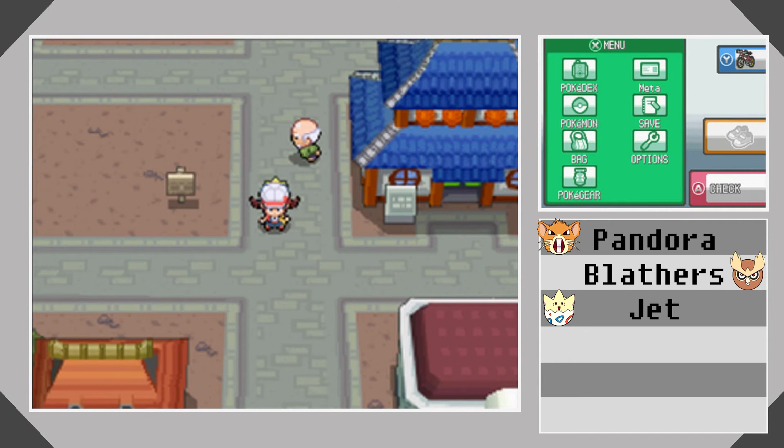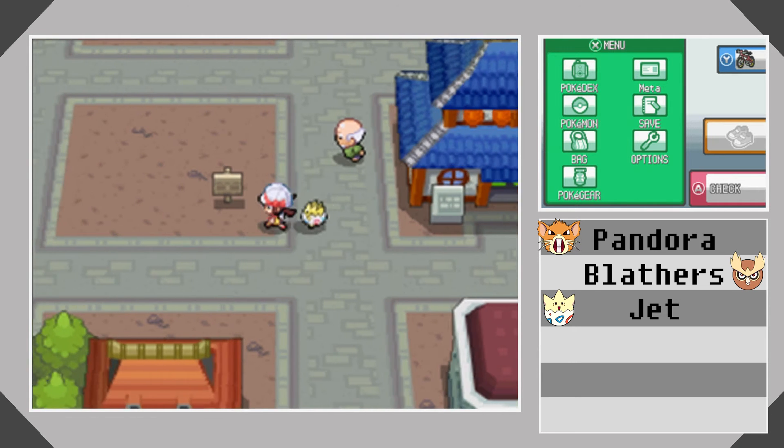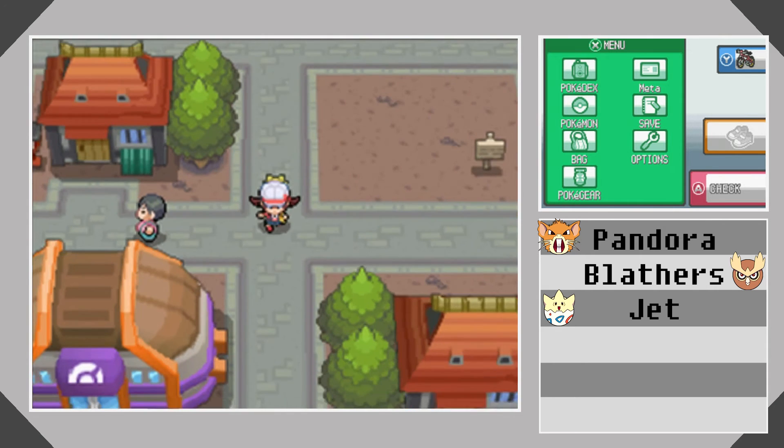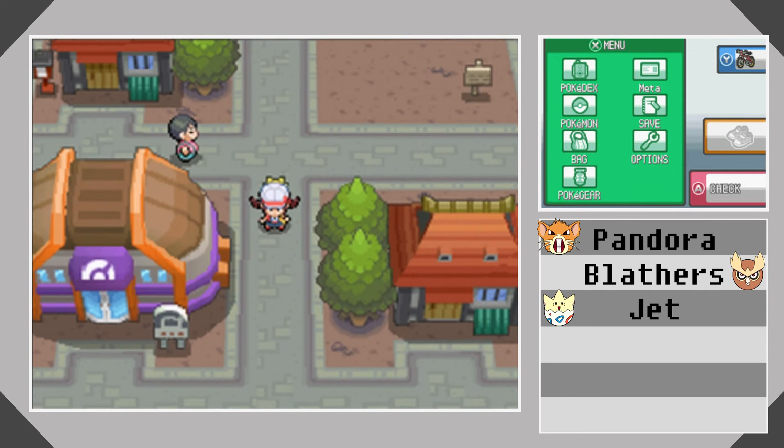Hello guys and welcome back to Pokemon Hot Gold Normal Type Challenge! In the last episode we explored Ecrity here, and we discovered quite a few things, like legendary Pokemon in the basement and such things.